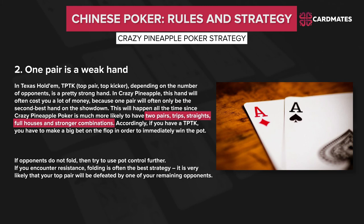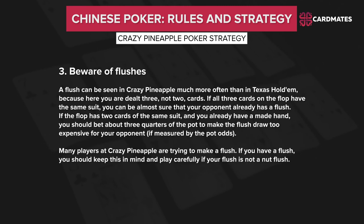It is very likely that your top pair will be defeated by one of your remaining opponents. Number 3 — be aware of flushes. A flush can be seen in Crazy Pineapple much more often than in Texas Hold'em, because here you are dealt 3, not 2 cards. If all 3 cards on the flop have the same suit, you can be almost sure that your opponent already has a flush. If the flop has 2 cards of the same suit and you already have a made hand, you should bet about 3 quarters of the pot to make the flush draw too expensive for your opponent by pot odds. Many players in Crazy Pineapple are trying to make a flush, so if you have a flush yourself, play carefully if it is not the nut flush.